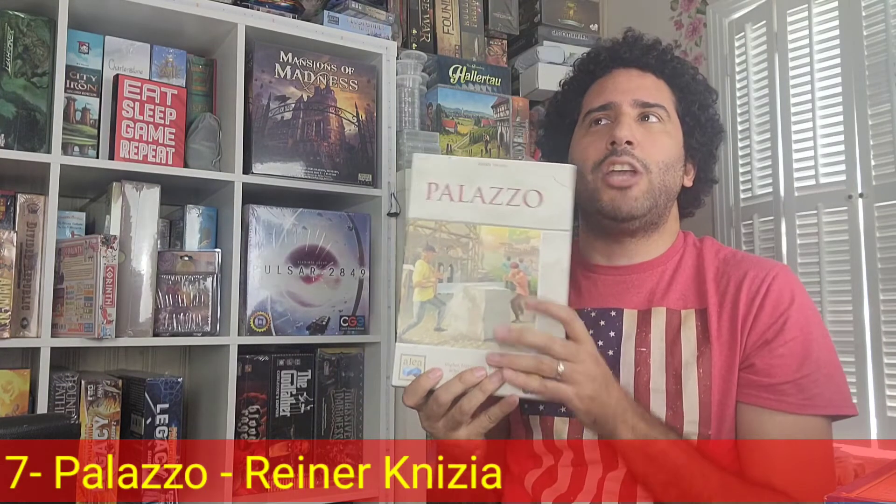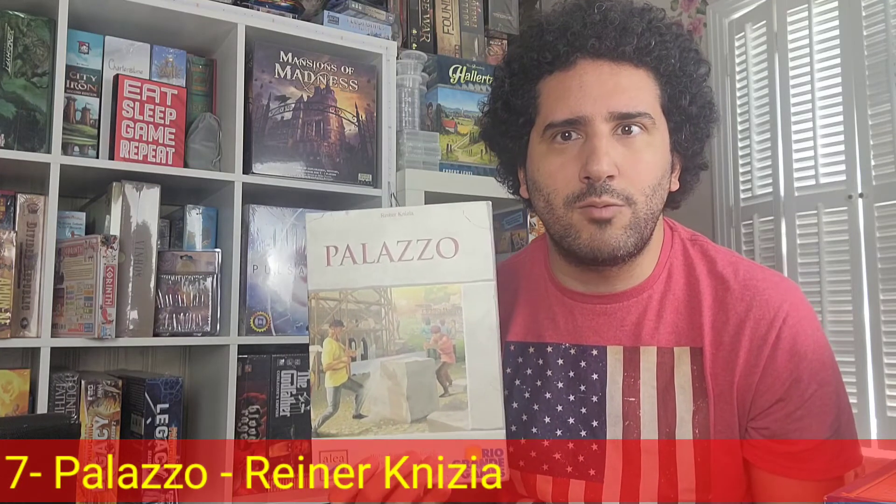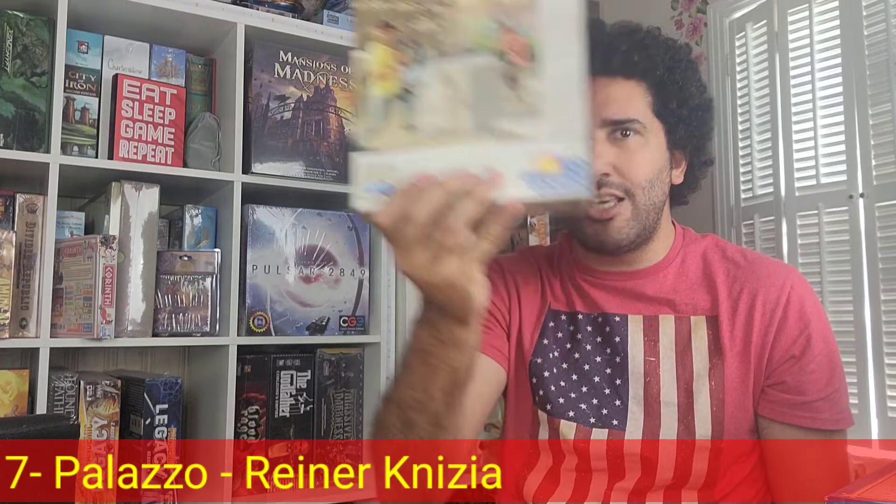You're also trying to get your buildings to be in one material type. There are three different colors representing three different materials, and if your buildings are monolithic — consisting of only one material — you score bonus points at the end. The really cool thing about this game is the market, which consists of 14 spaces that accumulate tiles as the game progresses. When players are interested in tiles at a particular market, they initiate an auction, and then all players can participate — unlike Alhambra, every player theoretically has a chance of grabbing those tiles.